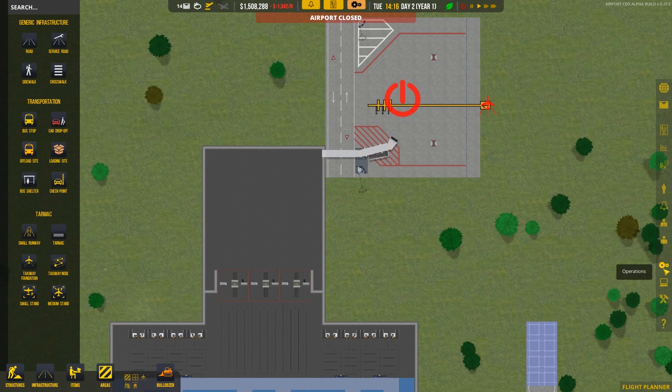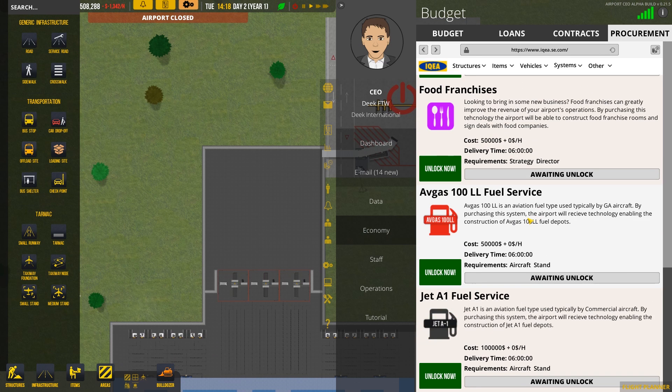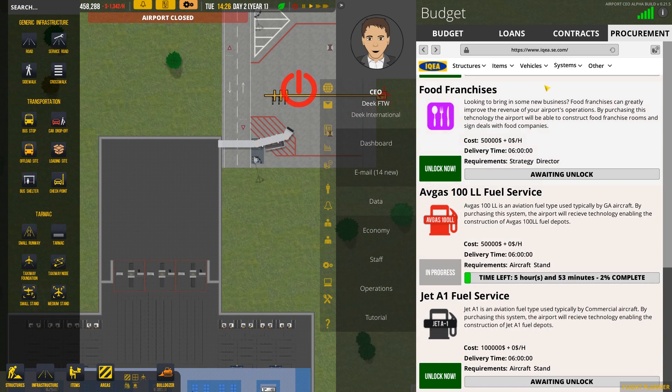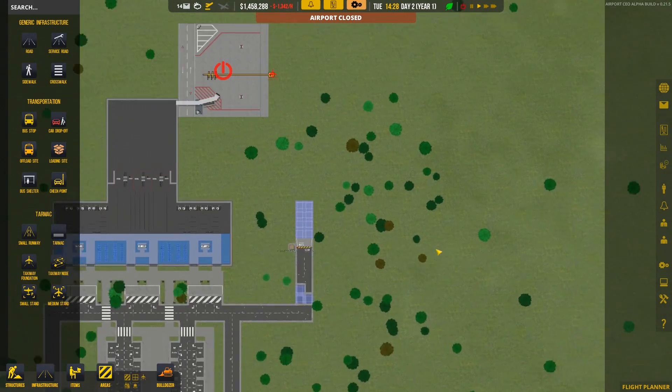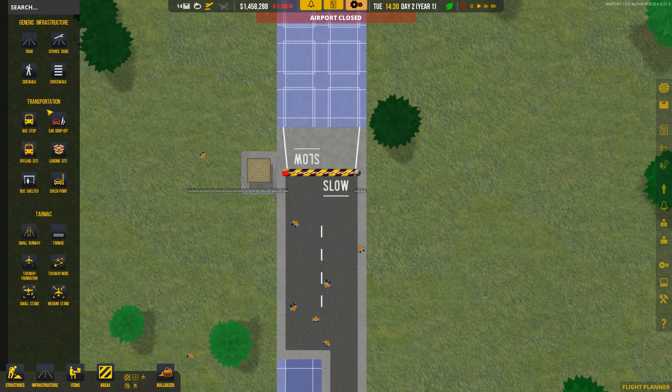We have the stand out now, so we can go into our procurement area and unlock the avgas. It's costing us $50,000 and it will take six hours. I'm not sure if a more qualified procurement director can make these go faster — that would be a really interesting thing to look into.